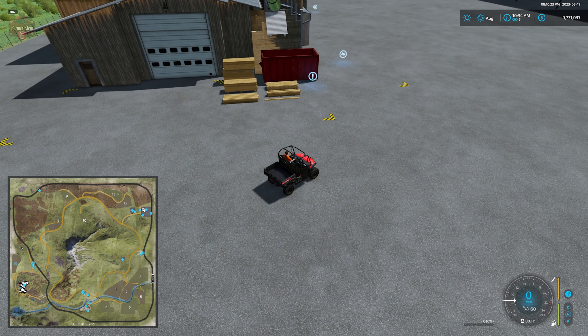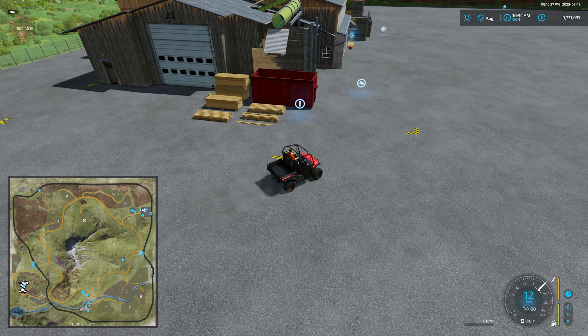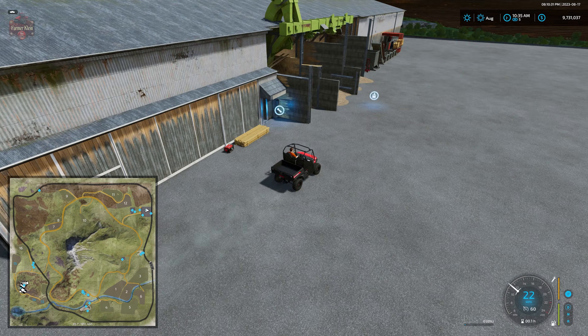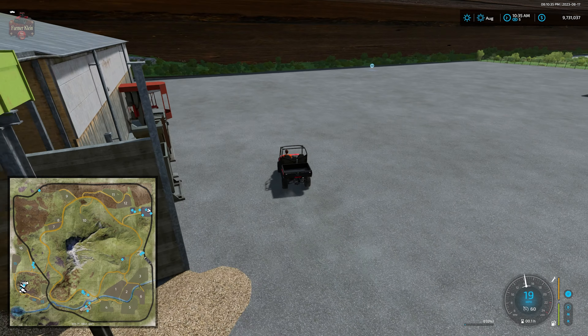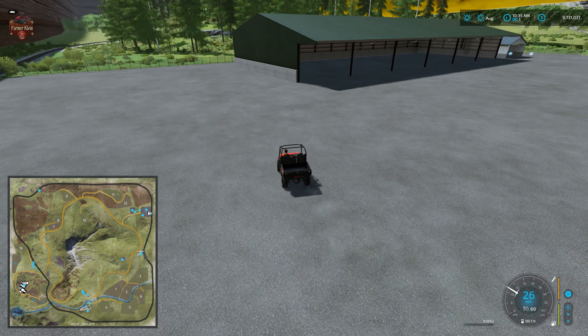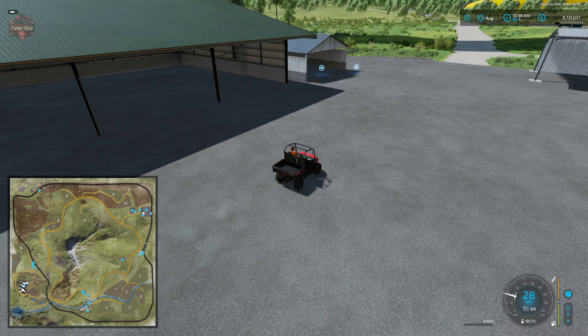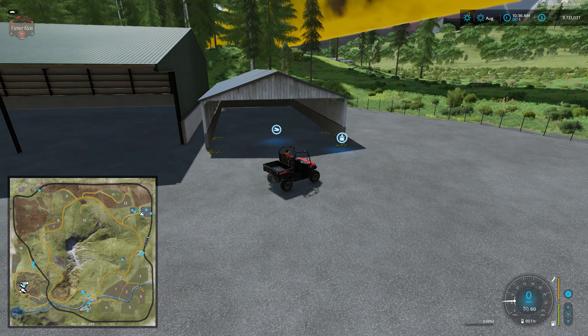So with respect to player-interactive areas being clearly marked — the lack of trigger markers at the grain mill pallet spawn and markers being hidden in the grass at the paper factory — we're going to take off three-quarters of a point there as well. We've got our sawmill: dump point for wood, sell trigger, interactive icon, spawn point for wood chips, another rent train trigger, lots of storage for forestry machinery, and bale and pallet storage.